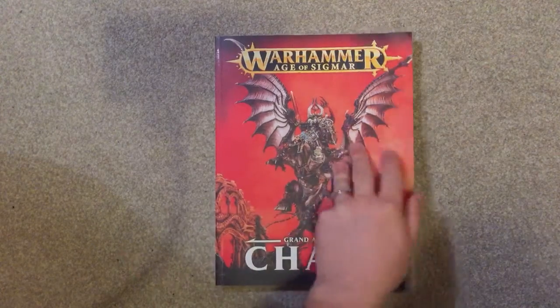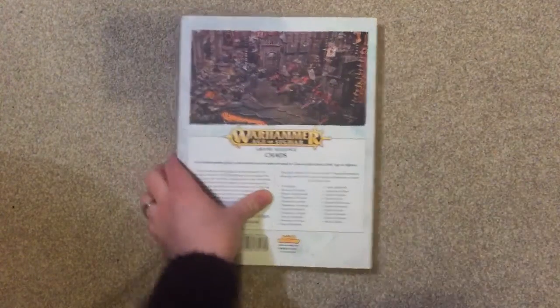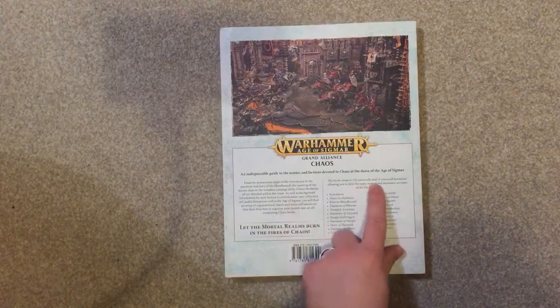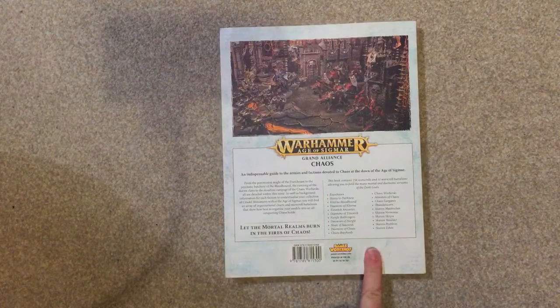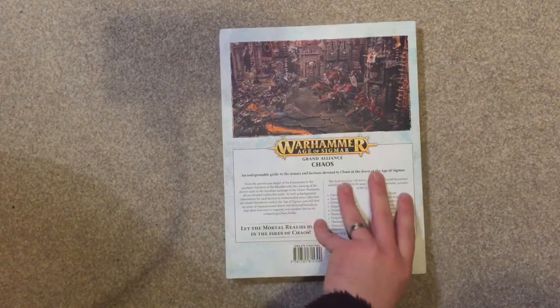I don't know why that is, but you can just pick it up. It does contain — I'll just flip it over because it is pretty big — 156 war scrolls, 11 battalions. The interesting thing is it's got 21 factions of chaos from all five chaos gods and 11 battalions.